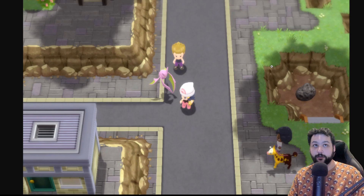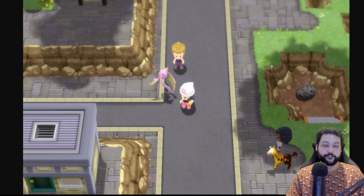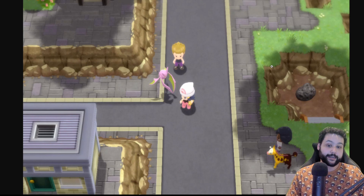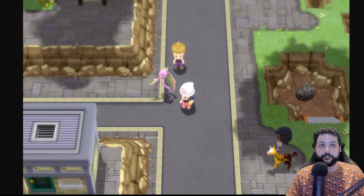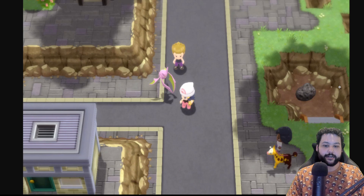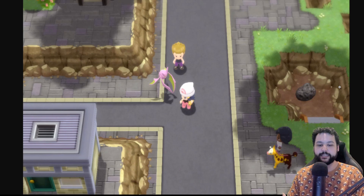Shiny Pokémon will also be able to follow you. Pokémon can follow you in this game after you hit the third gym, and if they are shiny, they'll show up shiny — just like this Crobat right here. The new models look great, and they also redid the 2D sprites specifically for this game.